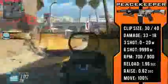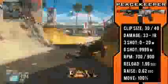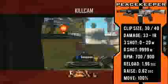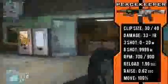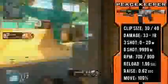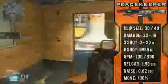Going into the RPM — it's 700 regular, which is the lowest in its SMG class as I explained. With rapid fire it goes up to 900 RPM. The reload time is 1.96 seconds, which is pretty fast, and adding fast mags makes it reload crazy fast — you're not going to have trouble reloading this gun very often. The raise time is 0.62 seconds, and the movement speed, like any other SMG, is 100%.